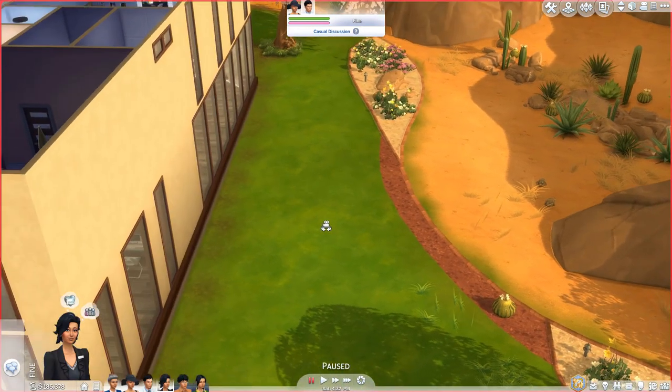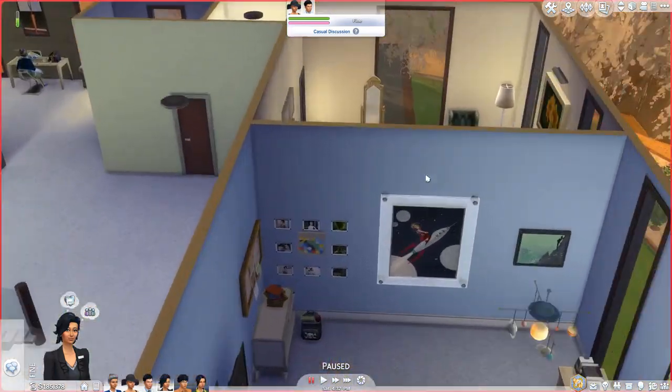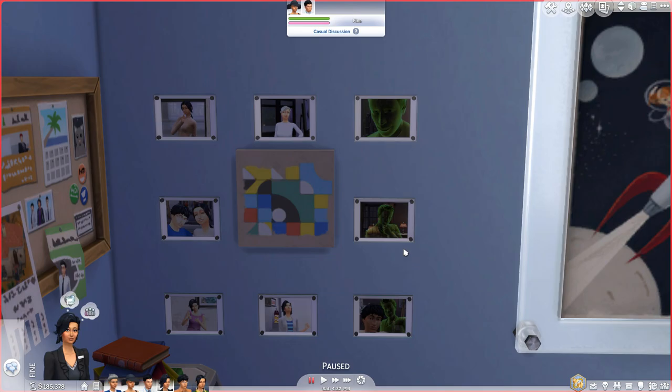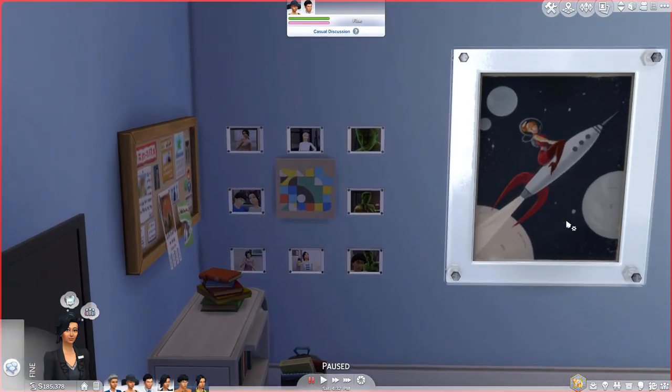I will show you some of the personalization with the photographs that Sims have been taking. For instance, this is Jamie's room. He's got tons of photographs of the family — Maya, his sister, and his grandma — but also photographs of his dad. That's sweet. And he's got a rocket poster on the wall — with a babe. A rocket babe.